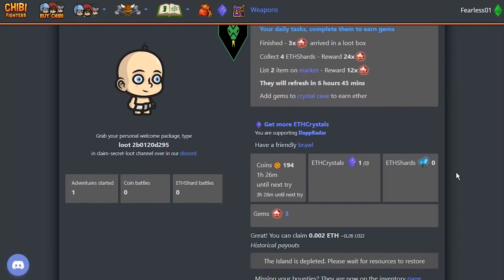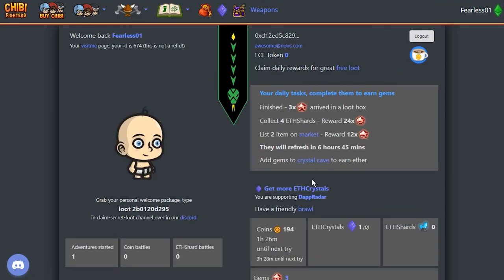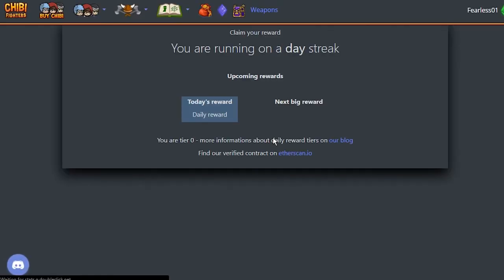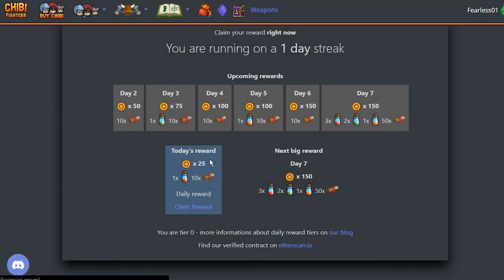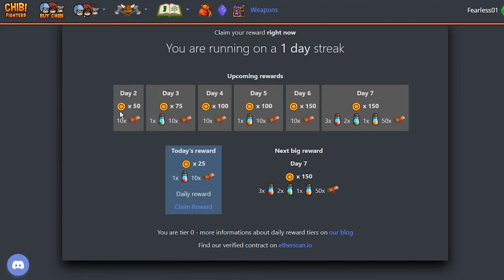Is there a mini game we can play? Back to adventures — our daily reward. We can claim a daily reward, but for that we will need some ether. We would get 25 coins, a potion, a bounty — it would be beautiful. But I have no ether in this account. Are you confused enough already? There are still a couple of things we didn't cover yet. We'll be right back.